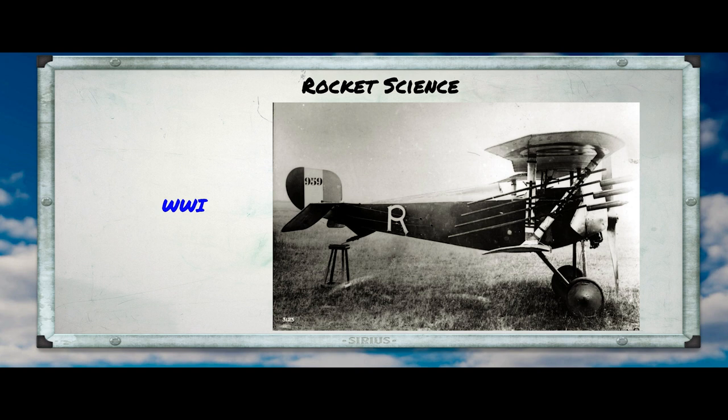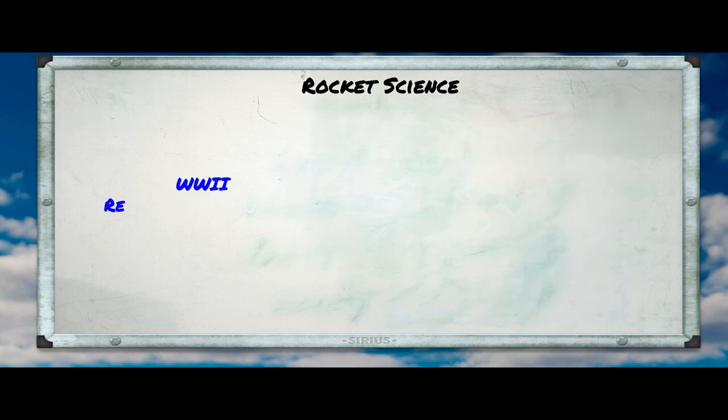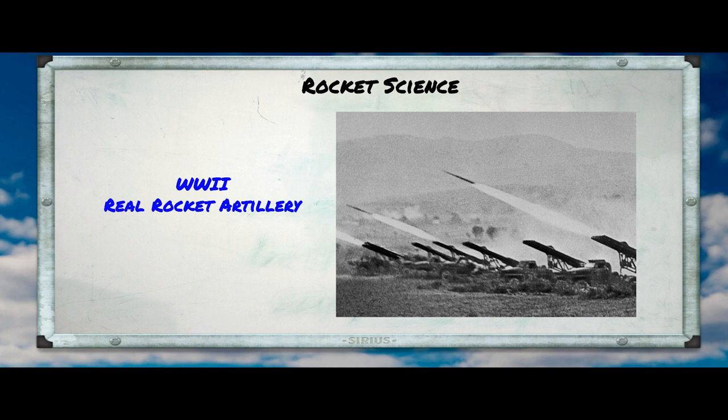Between the wars, the science of rocketry took some major leaps forward. Without going into a lot of the details, the main advances were in the propellant and also in the nozzle design. The effect was to dramatically increase the potential range and speed of rockets, but also to improve their accuracy by having nozzles that more reliably directed the exhaust. In fact, in the Second World War, ground-based rocket artillery would become a standard part of both the Russian and German armies, often with devastating effect.